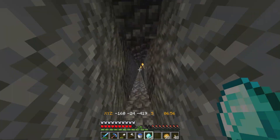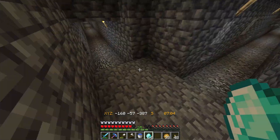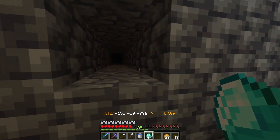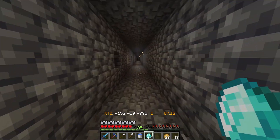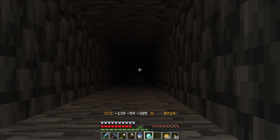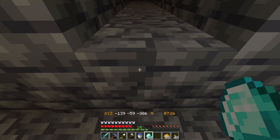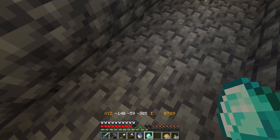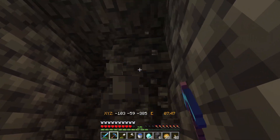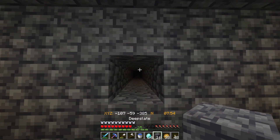The first step is getting yourself down to Y-level negative 59. You want to go to Y-level negative 59 because the best Y-level to mine at is negative 58. That might sound a little odd, but the way we get to that one-by-one hole is by being one level elevated from Y-level negative 59.